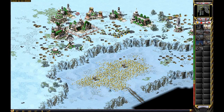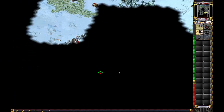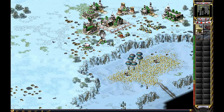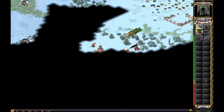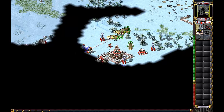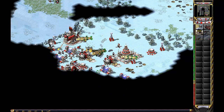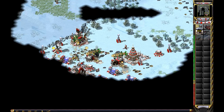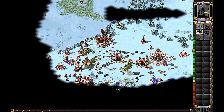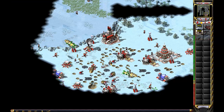We need money desperately. We need defense. But now we only have what looks to be three people left. All miners under attack, units lost, technology stolen. Alright, red is done.